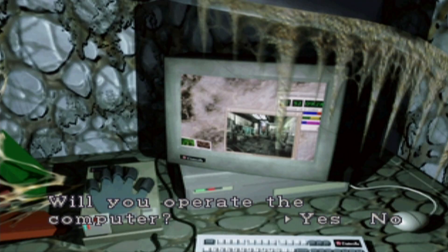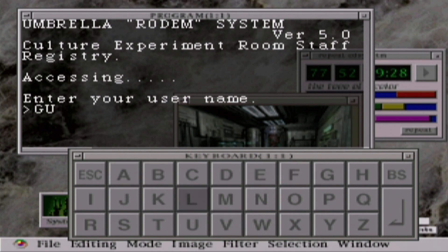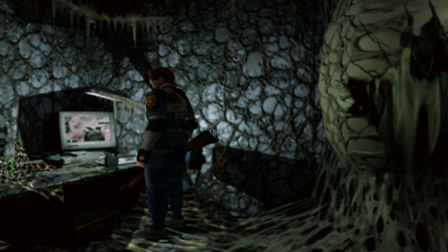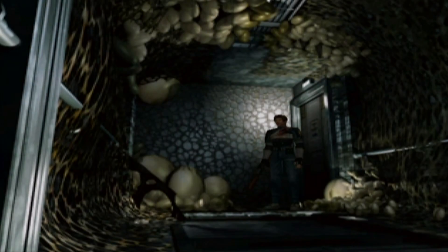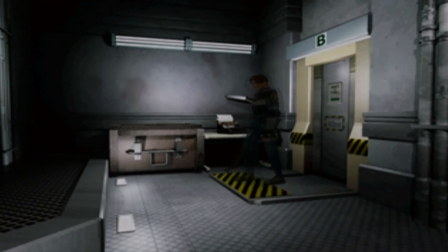Now, this computer over here does have some significance. I believe it was last episode we got a username and password, and this is the only computer we've gotten so far. The temporary username was Guest, and leave the password blank — so that's convenient. It's better than John and Ada. We now have a registered fingerprint in this lab. There will be another door we can go to that we've already seen. When you register your fingerprint, you can go to that door and use it, but you need one more fingerprint after yours. In Scenario A, Leon registers his fingerprint; in Scenario B, Claire can register hers and get in the door.